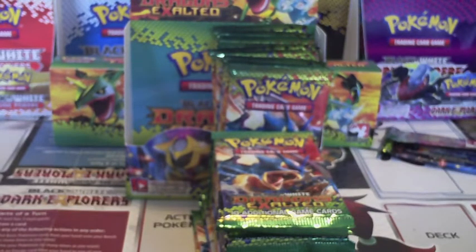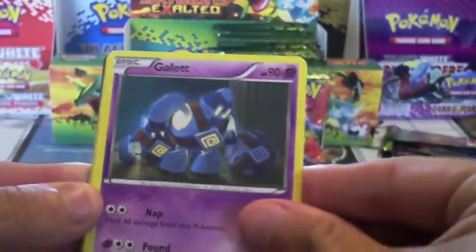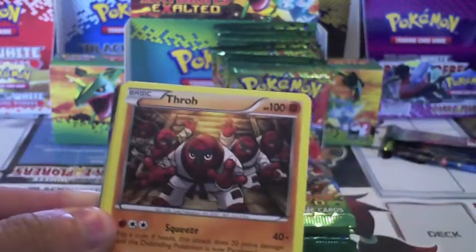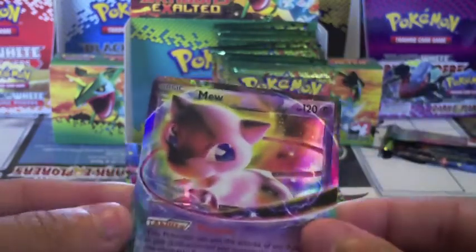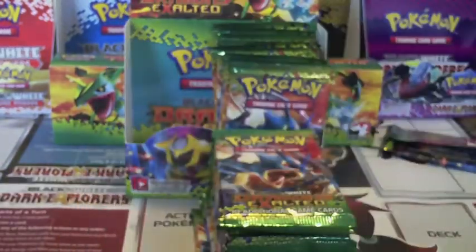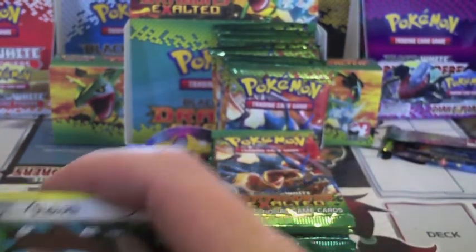I think I might have an EX. We got Drifloon, Golett, Feevas, Roselia, Houndour, Devolution Spray, Bibrel, Reverse Fungus, and a Mew EX — sweet! I think Porter wants this, honestly. So I get a Mew EX; I don't have that. Very first pack — that's actually kind of cool, you don't see that very often.